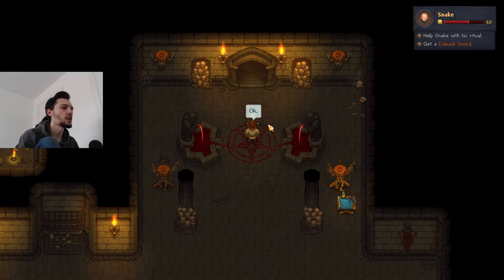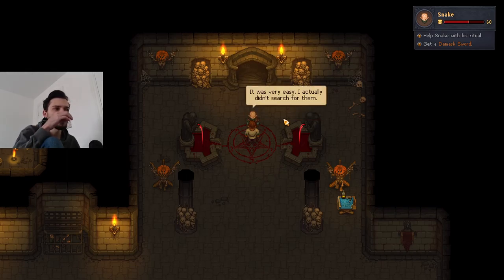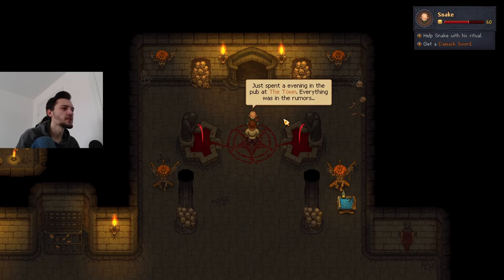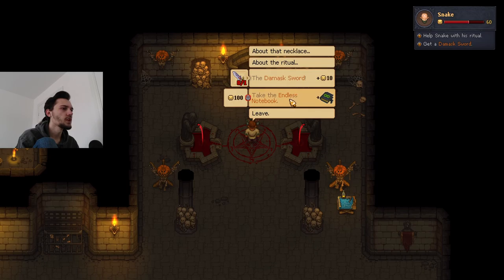Snake says he needs some devoted followers and also a damask sword. He says to forge one or buy one at the mountain fort. He gives us information on the quest items: the mirror of pride is carried by the bishop, the eternal burning coal is the inquisitor's most precious artifact he carries in his pocket, and the salty fork is connected to the merchant. We need a necklace ritual as well.